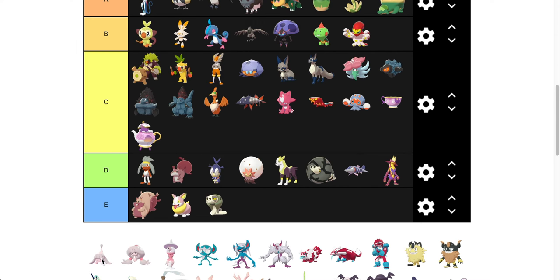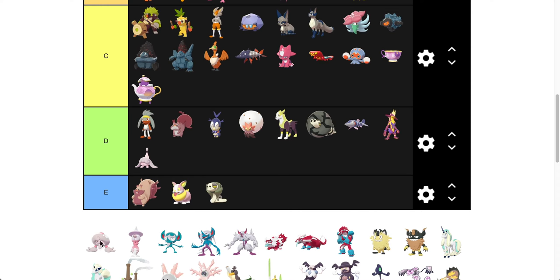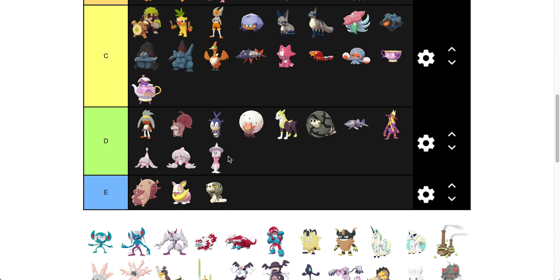Hatenna — kind of a faded look, doesn't change too much. The blue of the Hatenna hairdo goes to gray, so we're going to put Hatenna in D. We're also going to put Hattrem in D and Hatterene in D. They just don't change too much. I actually like that they don't change a ton — I think it kind of goes well with their design. But for now we're going to put the whole Hatenna line in D.